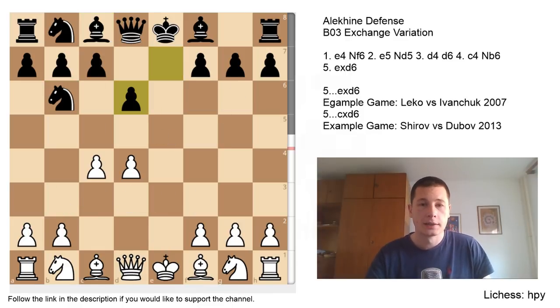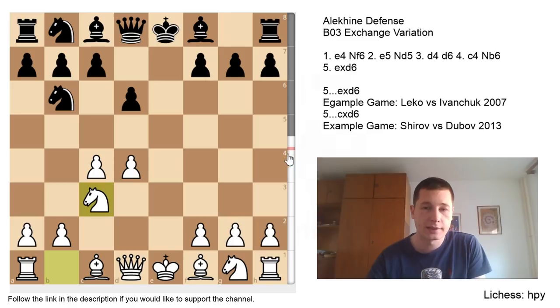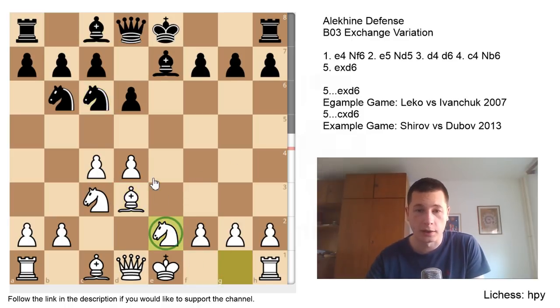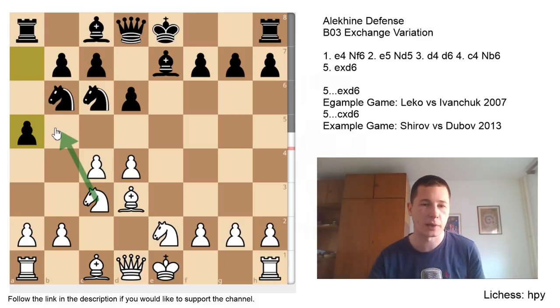Let's look at the game between Peter Leko and Vasily Ivanchuk, played in 2007, with Leko having the white pieces. He continued with Nc3, the best move. Be7, Bd3, Nc6, and now Ng2e2 — not allowing Bg4. Ivanchuk played the rare but aggressive a5, leaving a square unattended, and now white can play Nb5. Leko chose to ignore it and played castles. Then a4, which is already slightly dubious, and now white is better.